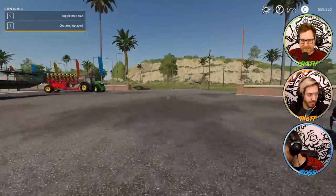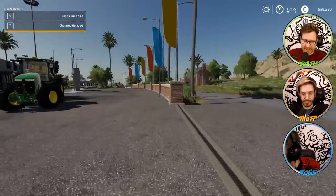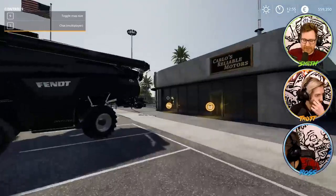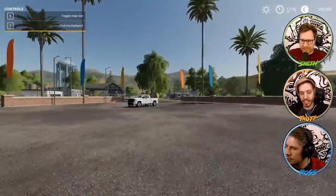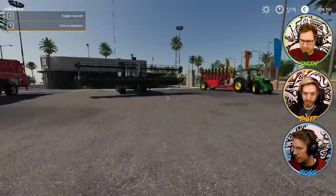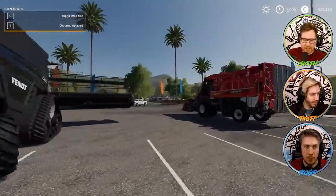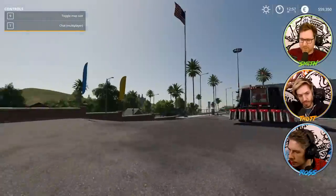We're in Farming Simulator 2019 - which you'd be forgiven for thinking is Farming Simulator 2017. We're playing on a new map doing a mode where you start your farm from scratch, so you put your buildings down. I've already placed one which we're not happy with and I can't work out how to remove it. You guys are all on the same farm as me - it's called Dirt Box Farm.